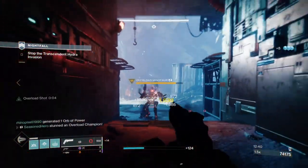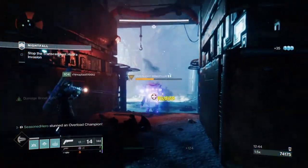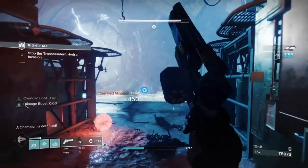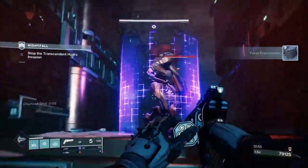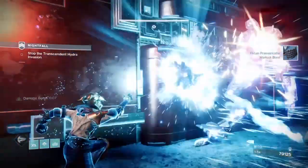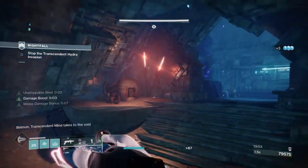Against a minor enemy it's fine, but the effects won't be as large and noticeable compared to an ultra enemy where you really want to get the most out of them. The main issue is that procing Felwinter's requires a lot of risk — which for strikes, Gambit, or your day-to-day activity is fine. The moment you bring this into Master or Grand Master content, that's where the exotic slowly fades off.